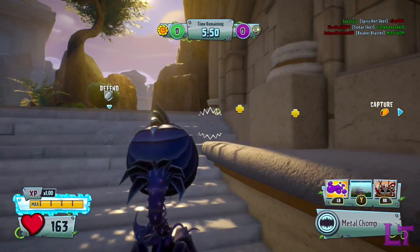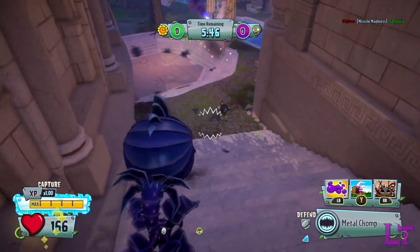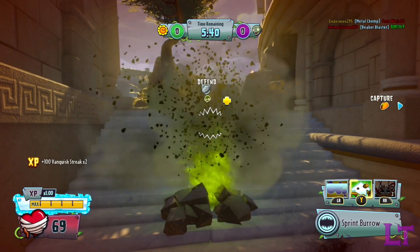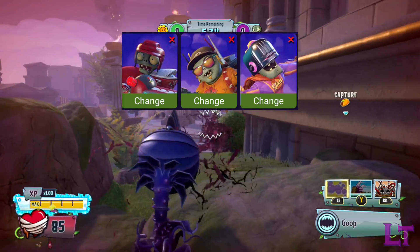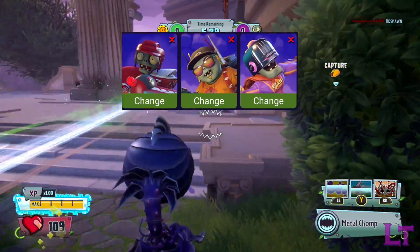Essentially, because of his slower attack interval but much higher damage per attack, you'll want to ensure that the element of surprise is in your favor whenever possible, since in the right circumstances you can easily two-shot most classes before they can even respond. And against higher health classes, your massive health pool means that even if they can respond, they most likely will not be able to kill you.